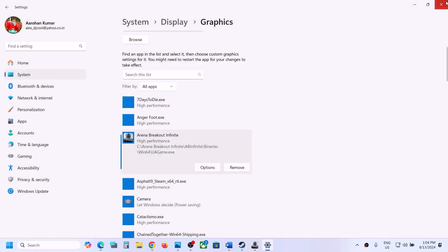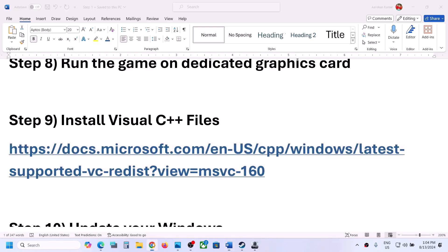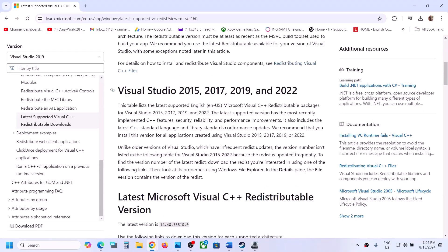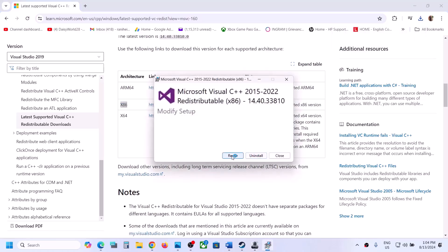The next step is to install the Visual C++ redistributable files. The link is provided in the video description — open it in a browser. It will take you to the Microsoft website where you will see Visual Studio 2015, 2017, 2019, and 2022 redistributables. Download the x86 version first, run the exe file, and click repair if you see repair, or click install if you see install. Click yes to allow.